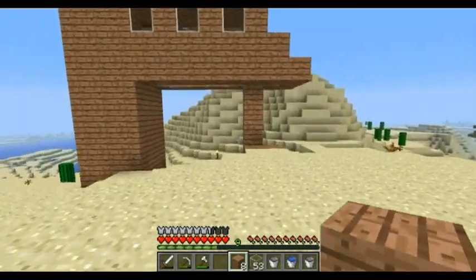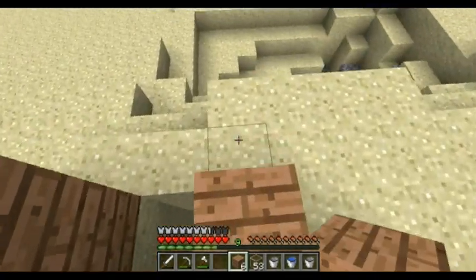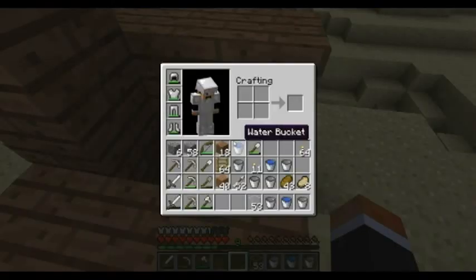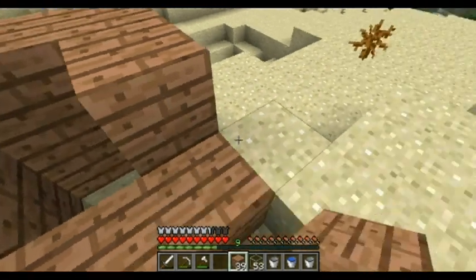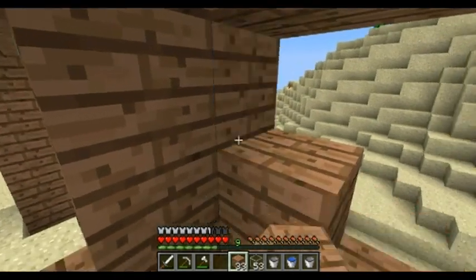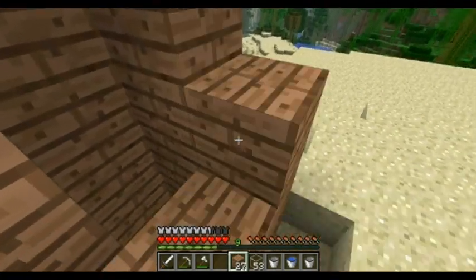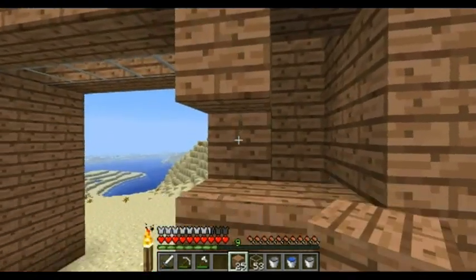My next goal is going to be to go to the nether so we can actually do that. And luckily this one doesn't need any of those fancy ladder or signs in water — it just needs to plummet them to their death, which it should do quite nicely.